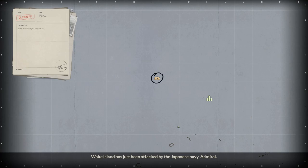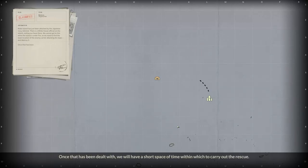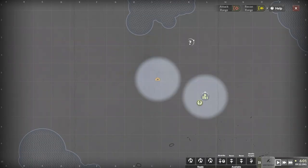Wake Island has just been attacked by the Japanese Navy, Admiral. There is a White House official on the island visiting our base — we cannot get to him while the island is under fire. We need to find the exact location of the enemy carrier attacking the base and destroy it. Once that has been dealt with, we must launch a rescue mission to the base where our men will take the VIP on board for a safe return to our carrier. Okay, sounds good.